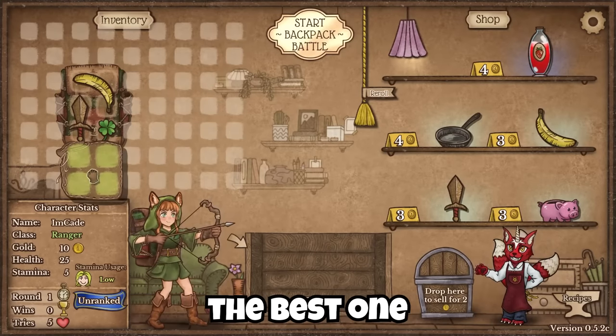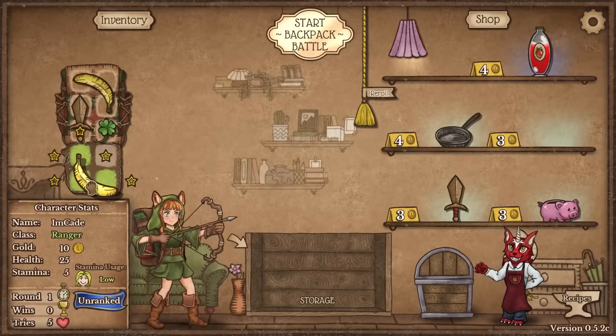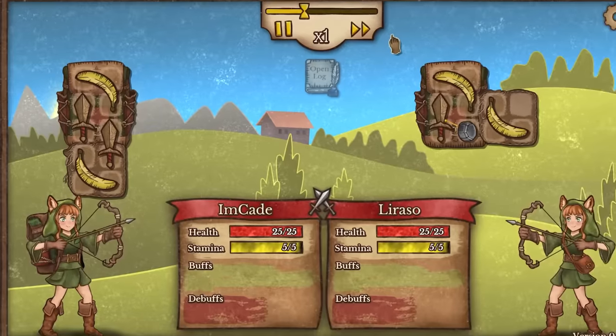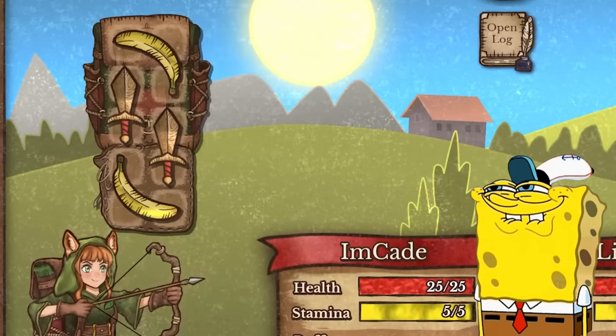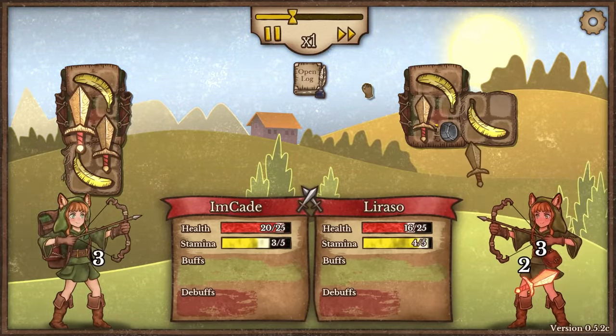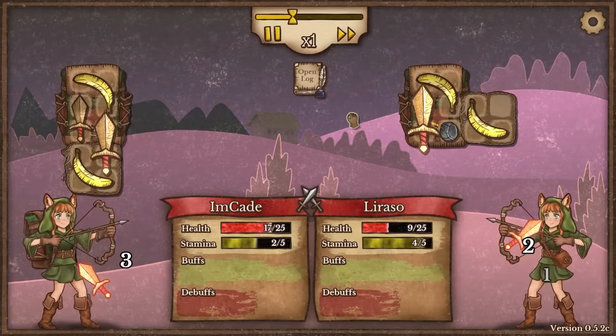I need to find a way to make this backpack the best one in the world. A banana that regenerates health and stamina sounds like a good little start. Just sell this lucky clover and buy another sword. Two bananas, two swords — what could go wrong? Now I just get to face off against this other idiot who also has two bananas but only one sword. Basic math tells me you're going down.